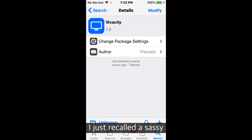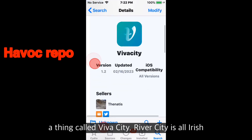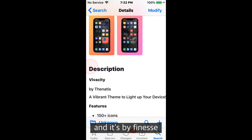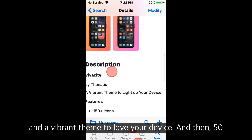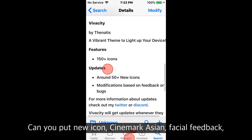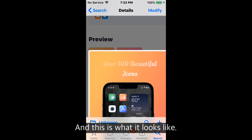Next is a theme called Viva City. It supports all iOS versions and it's by Thinnest. It's a vibrant theme to liven up your device — 150+ icons, 50+ new icons and modifications based on feedback. And this is what it looks like.